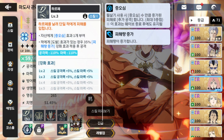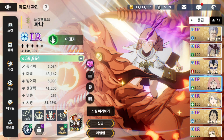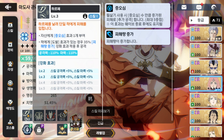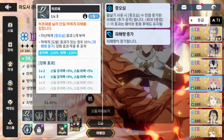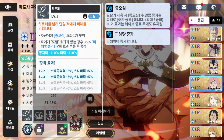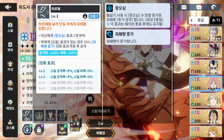Skill one gives one hatred stack, skill two gives two stacks, and you can get a max of five stacks. Each stack increases your ultimate damage. Skill one also does 35% more damage if the enemy has a taunt, which is pretty good. Surprisingly, skill one — which is single-target — actually does less damage than skill two, which is AoE.